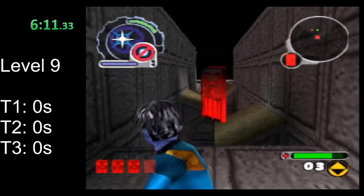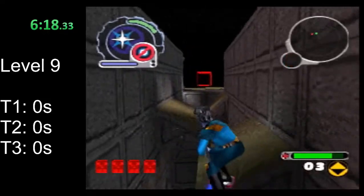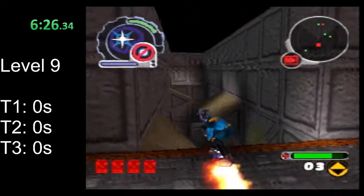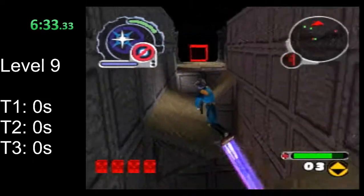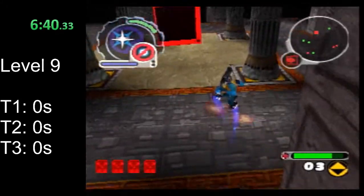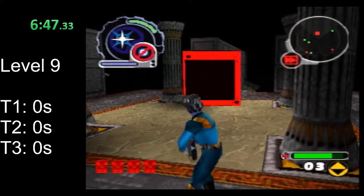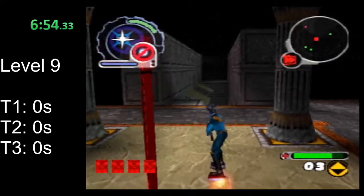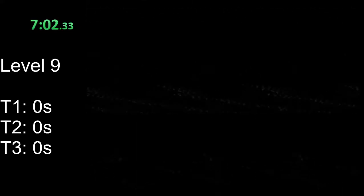Watch out when you get this key. After getting the last key, the vid window cutscene will start, and depending on where you are, that may be a problem in your platforming. If you got the key as you headed in, you'd probably get the vid window cutscene right about here, which would make the jump to the end very difficult and would require going all the way up around the pyramid again. Just be aware of when the vid window cutscene is going to happen and adjust for it. Also, this vid window is a little weird — you can get really close to it without getting sucked in, so you may need to spin around it a little bit to really make it work.